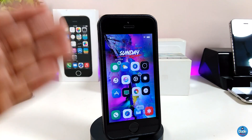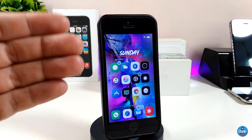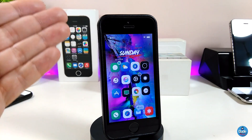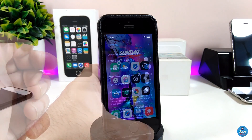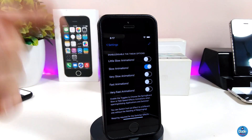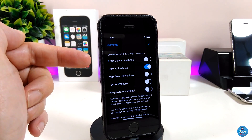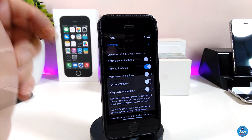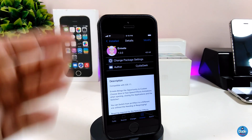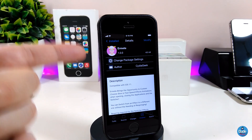I tried my best to make this one work, but one of the tweaks I already have downloaded on my device is preventing Airmatt from working, so I'm sorry I can't show you exactly how it looks when launching apps. Under the settings, you can enable or disable the tweak, and you have animation speed options: slow, slower, very slow, fast, and very fast. It's really beautiful if you want to bring that kind of animation to your jailbroken device — I highly recommend you give Airmatt a try.